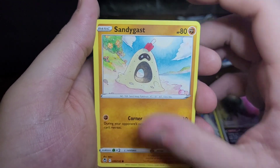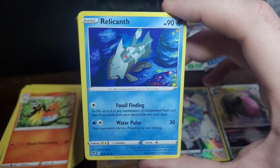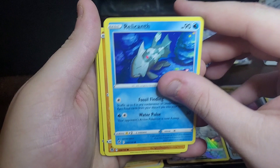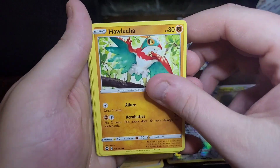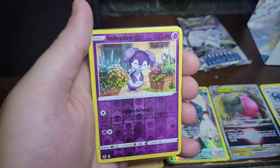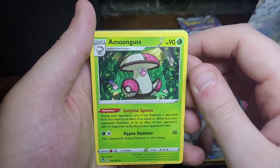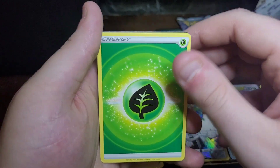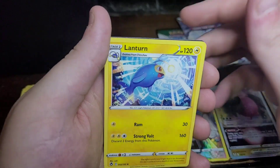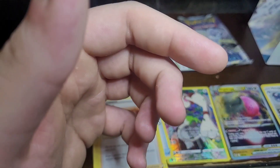We have a Sandygast — almost sounds like sandy ass — a Relicanth, a Hawlucha, a Togademaru, a Peliper, an Indeedee. We have an Unown — Among us! We have Leaf Energy, Wallace the trainer, a Lanturn, Brandon the trainer — and he's the final one for that set.